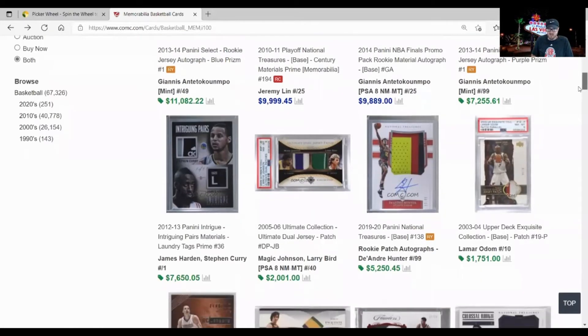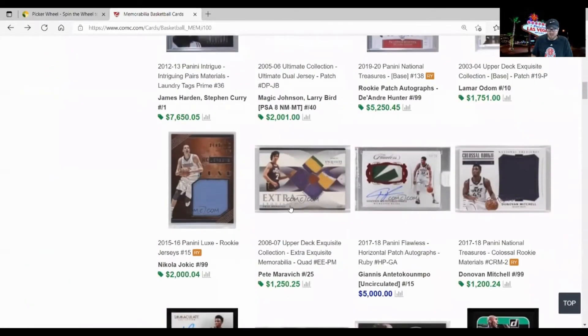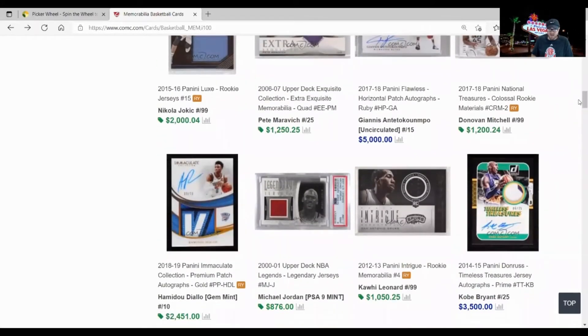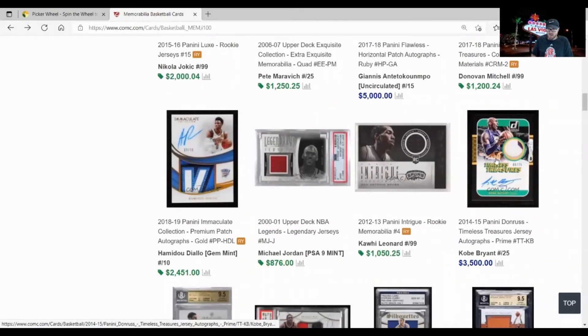There's a DeAndre Hunter RPA. I've talked about this Maravich before — that's when I did the manufacturer episode. I talked about Upper Deck being the only company that has used a Jazz jersey from Maravich, so don't be surprised to see that on my top three. It's a cool and historically significant card. But I can tell you it's not a Diallo RPA, even though the acetate RPAs are nice looking cards, and it's not this Kobe sticker auto with a kind of weak patch.